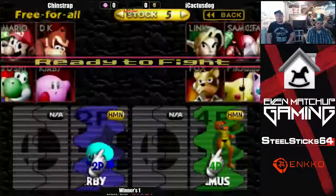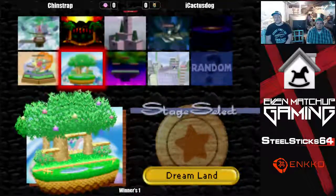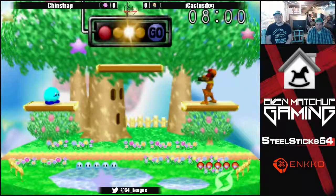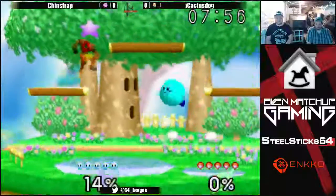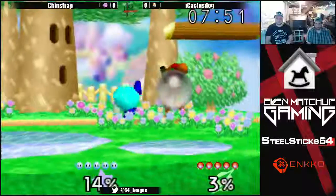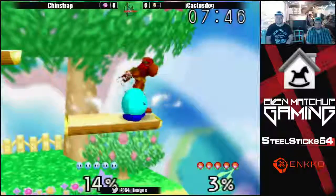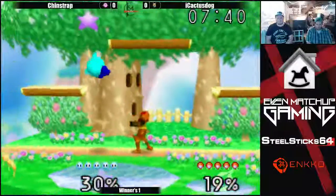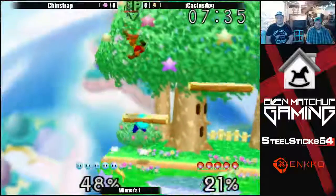I don't think Chinstrap really wants to counterpick here - he's gonna stick it out with Kirby. Cactus stays in with his Samus. Chinstrap with an up smash! Let's see if Chinstrap can maximize his punish - he's going for the double. Cactus just DIs back onto the stage. Wake-up Nair into a forward smash gets Kirby off stage, but misses the edgeguard. Chinstrap making it back on stage.